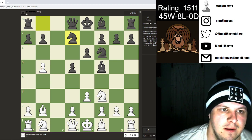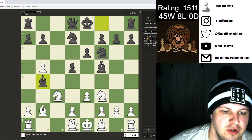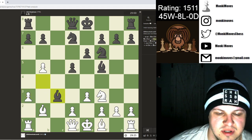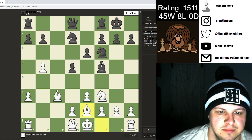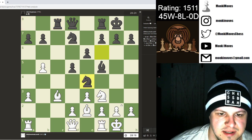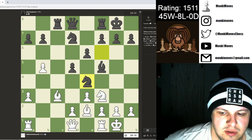We get bishop to b4, so I pretty much just ask him what he wants to do with it and he chooses to take. I'll gladly take that diagonal and castle. He goes rook c8, we get castled, and then we see knight to e4.